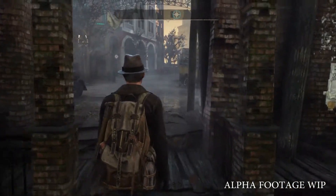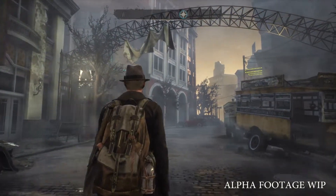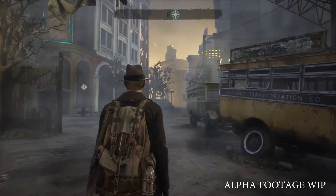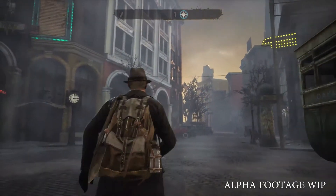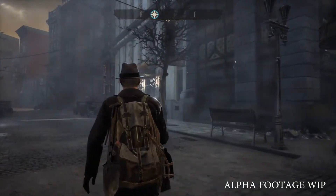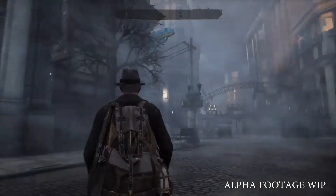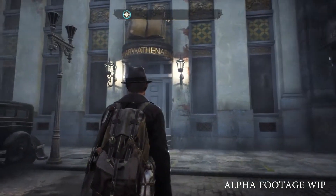The Sinking City takes place in the 1920s United States. It revolves around the private detective from Boston, Mr. Charles Reed. Reed is slowly going insane because of certain events that happened in the past. Trying to escape the inevitable madness, the detective finds himself in the flooded city of Oakmont, where people are even more desperate than he is.